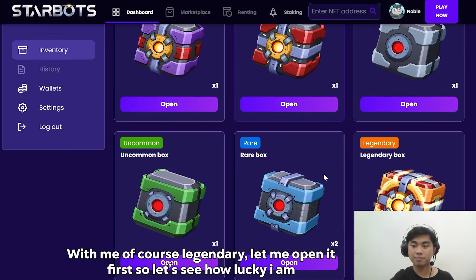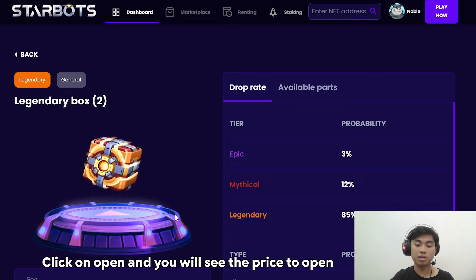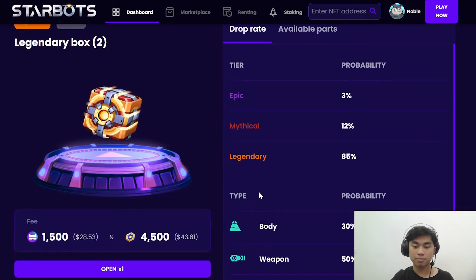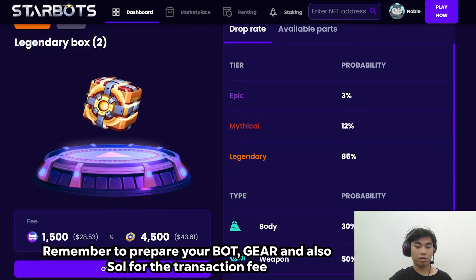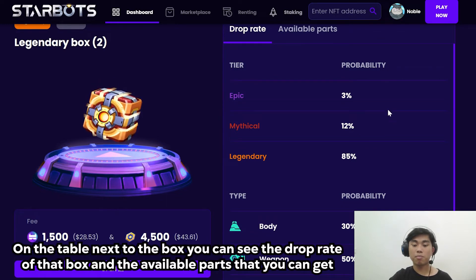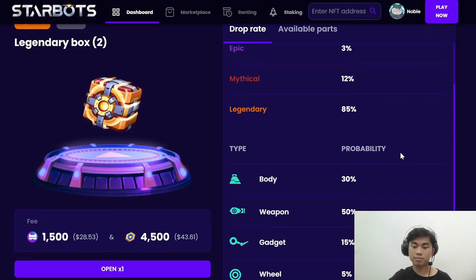Let's see how lucky I am. Click on Open and you will see the prize to open the Legendary box. Remember that you need to prepare your bot gear and also some zone for the transaction fee. On the table next to the box, you can see the drop rate of that box and the valuable parts that you can get.